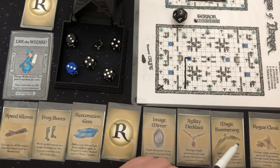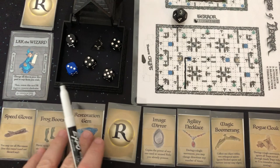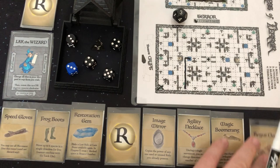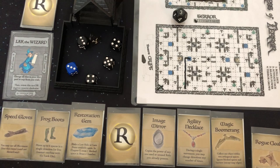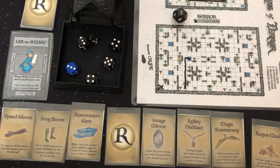I could use my Lark the Wizard and lose three points to change all dice to any face I wish. I could move along here and play my Rogue Cloak. I need a six, a four, and a one. We've got the four, we've got the six. So I'm going to use it and then I'll be able to double back this way. I could just try to go all the way up here to the ten. I want to get points — lower stones are going to give me points.